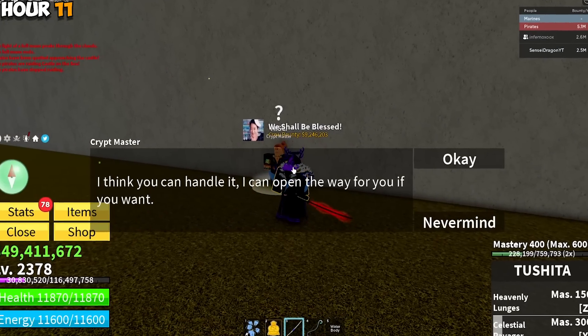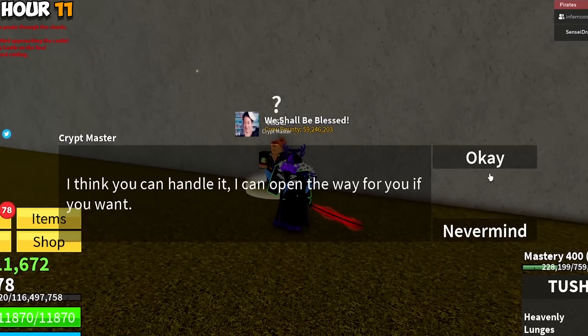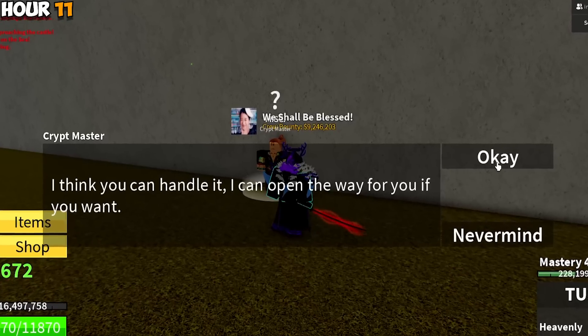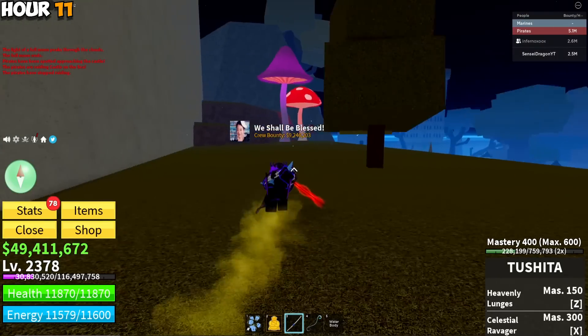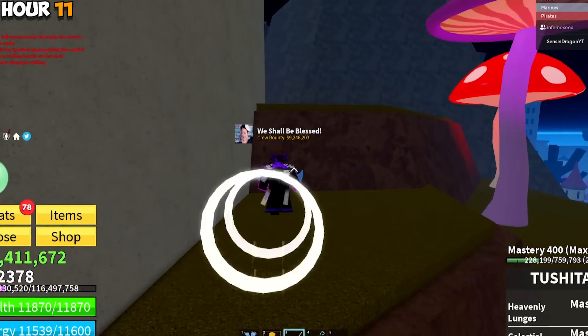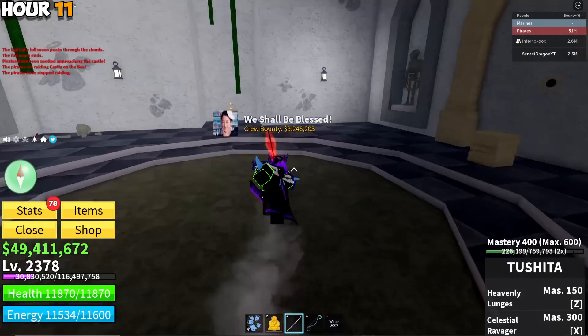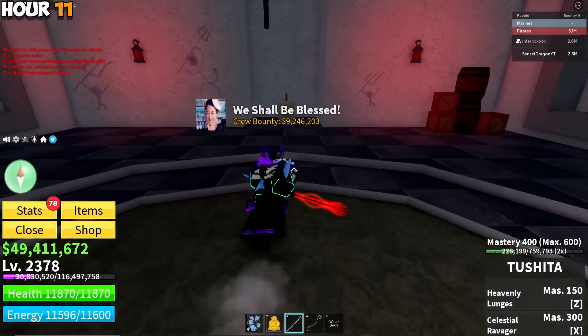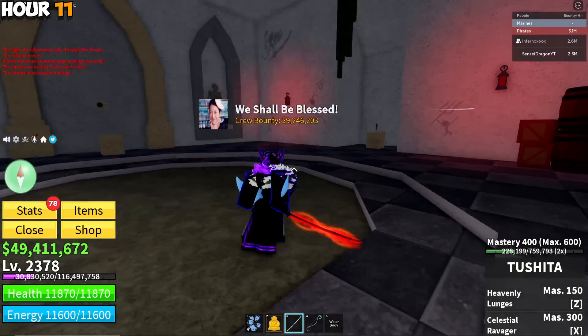Now that we've got both Yama and Toshiba to 400 mastery, we can finally talk to the NPC. After 14 grueling hours, we finally entered this castle - the door is open! Oh my god, this took the whole day. Now I gotta go talk to the scrolls inside, though I had no idea what to do at first.